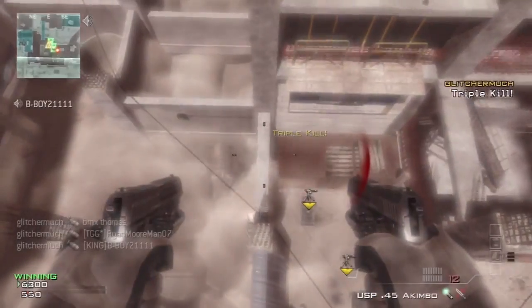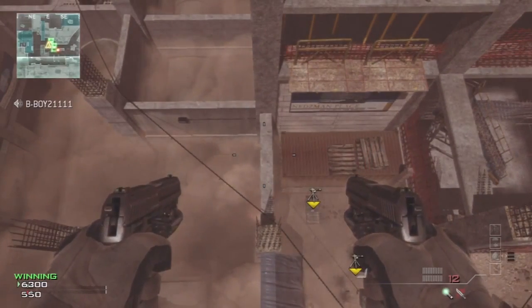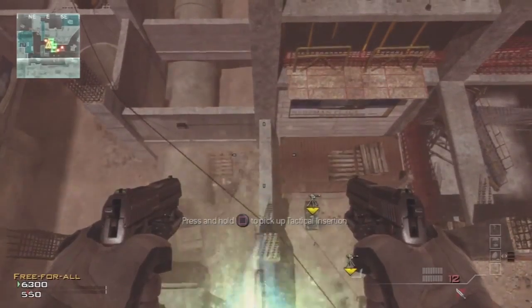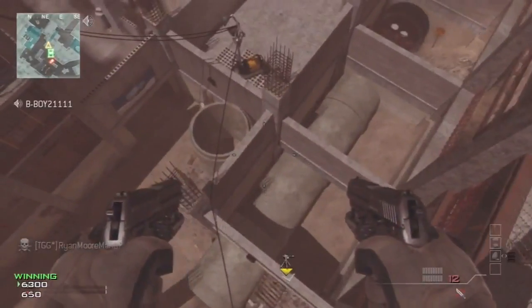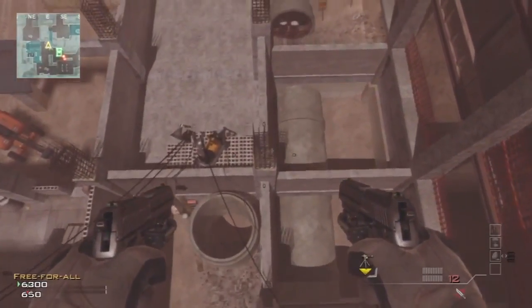You'll land on this really big barrier. I found the miniature barrier, but we decided to get a MOAB and do this, and we got it, guys. This was found by me, Glitcher Much, and Ryan Moorman 07 from Those Glitcher Guys HD. Peace out guys.